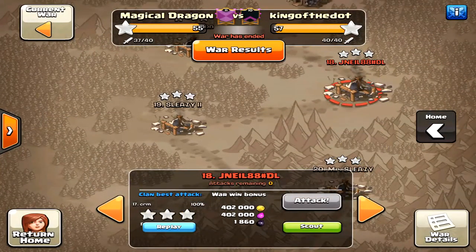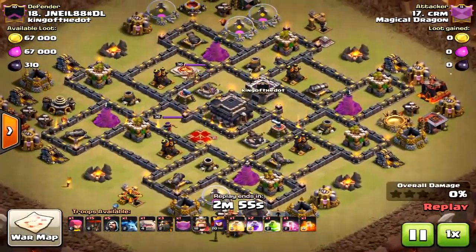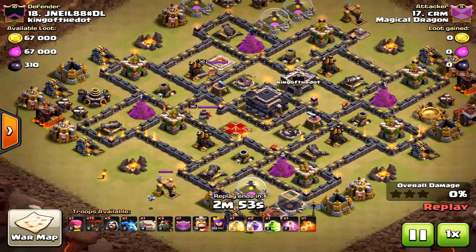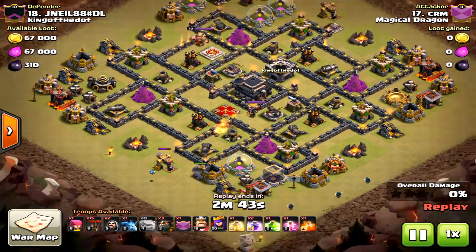What's up my friends, we have some Town Hall 9 attacks today, showing you some GoLaLoon strategy. I've got a lot of different bases, some maxed out — this one obviously has max heroes — and on these golem-type strategies, this one is using one golem.